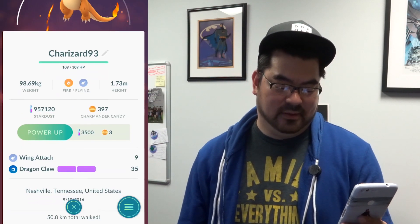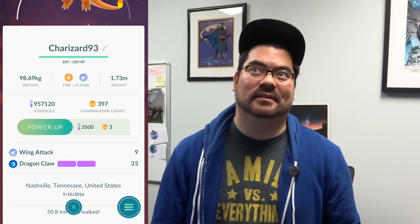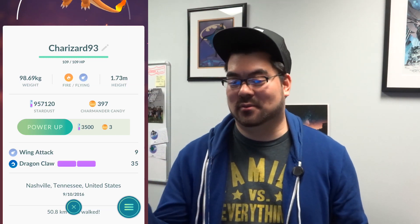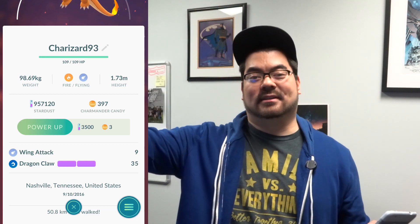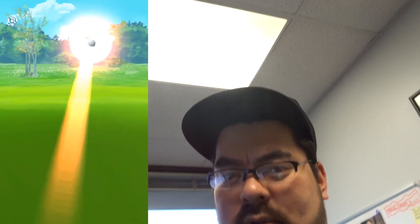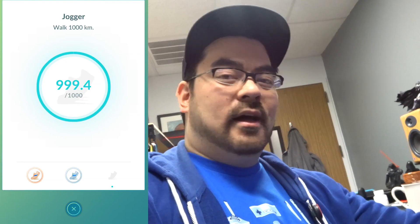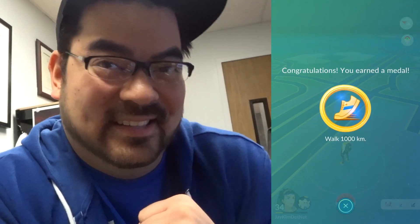Dragon Claw — as soon as it delivers you can dodge, so I like that. But I think the DPS is still kind of lame. Anywho, that was awesome! Got a Machop at my office — bad throw, got him. Let's check our medals because we are so close. YES! I walked a thousand kilometers! I walked a thousand kilometers!